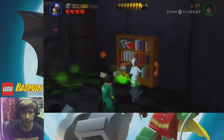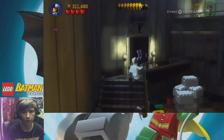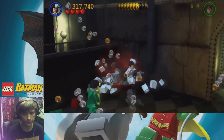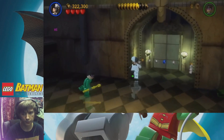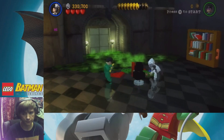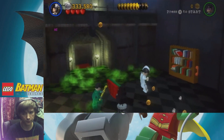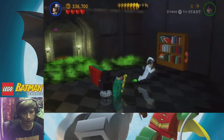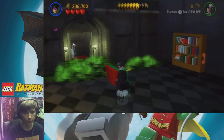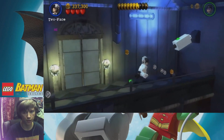Obviously we can't break this because we need a strong character like Clayface or someone like that. So here we go. I gotta put Two-Face up here, so let's put Two-Face there. Switch to the Riddler. Stay in there, Two-Face. Get rid of that.